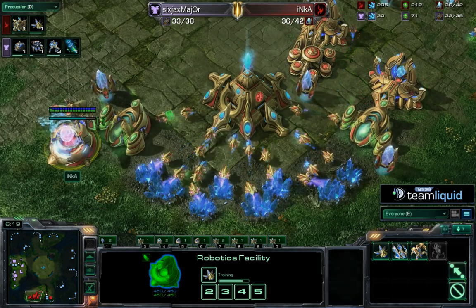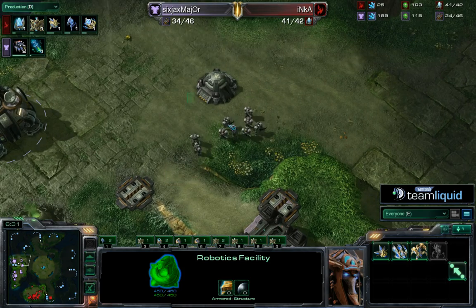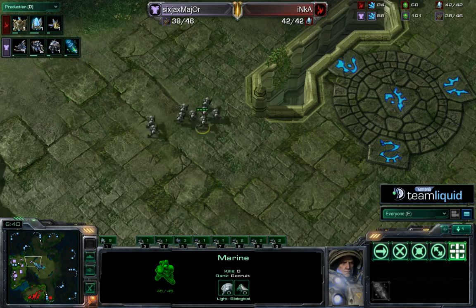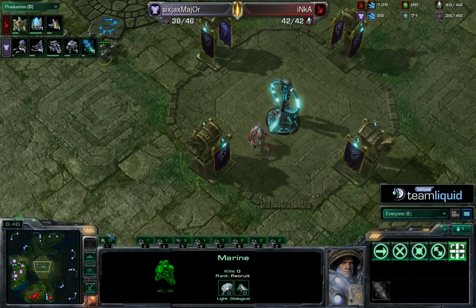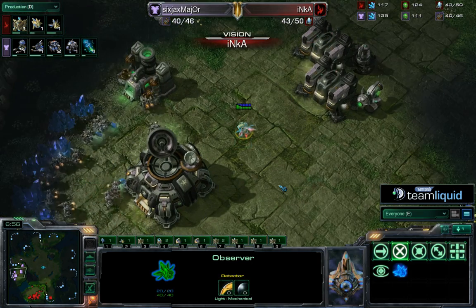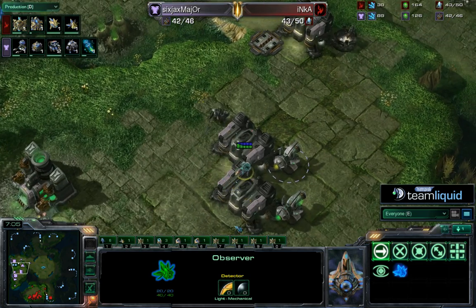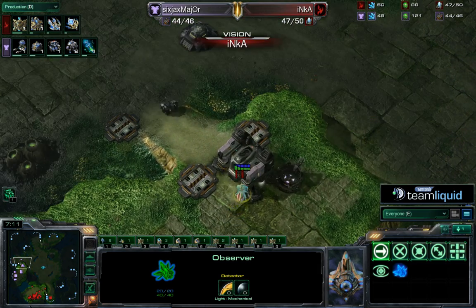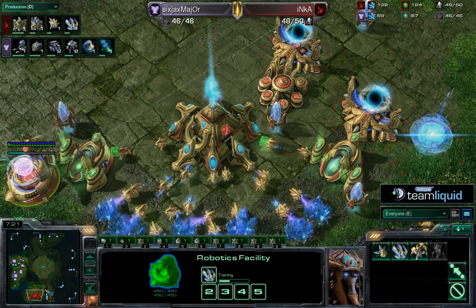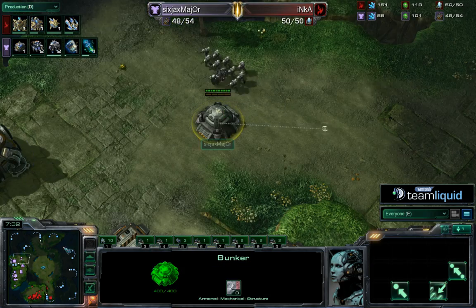The only thing that might have worked is a really cheesy build relying on force-feeding the ramp and warping in more and more units, but that's very gimmicky and hard to pull off. Six Jacks Major dropped a scan to see exactly what's going up. Inca's observer flies into Major's main base so he can see the production there. Major pushes out to the middle of the map, gains control of the Xel'Naga Watchtower. A good Protoss player keeps the observer on a hotkey and stays active with it — Inca has it on hotkey two. A shuttle is coming out after all, though only two warp gates.